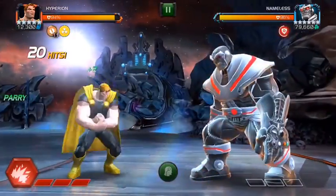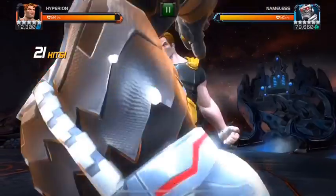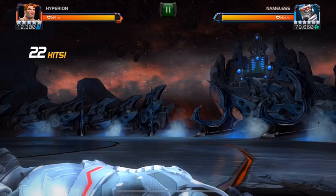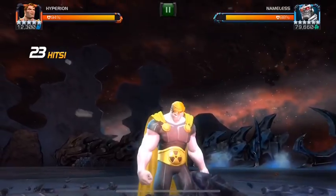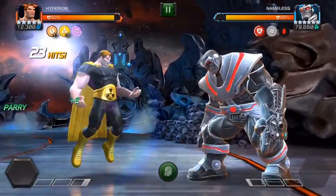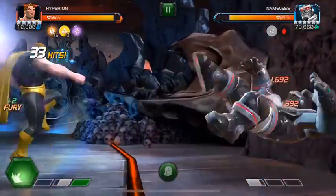We start the fight off by launching a lot of heavy attacks and building up our furies. And then as soon as he enters his first phase, we launch our special 3 to kind of disable it. From there, we're basically going to be trying to stunlock him with our level 2s and deal as much damage as possible.